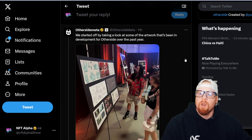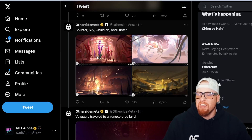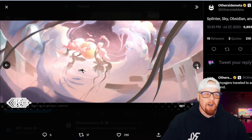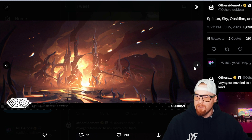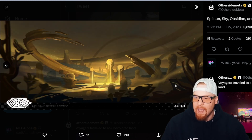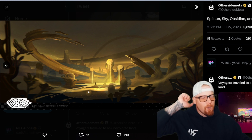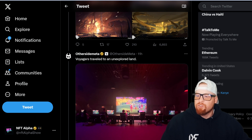They started off by taking a look at some of the artwork that has been in development for Otherside over the past year. This one's name is Splinter. We got the sky — that's me falling — we got the Obsidian, and I look so tiny compared to the Obsidian. And we got Luster — again, that's me right there if you look really closely, I'm waving.